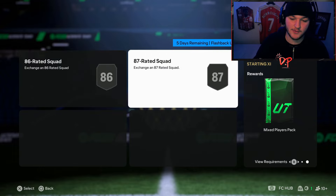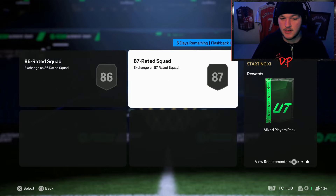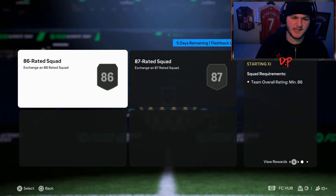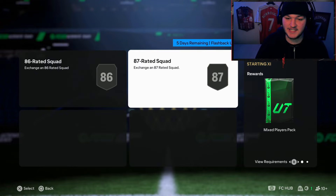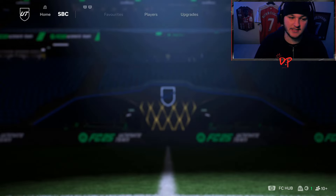The packs for it are really poor. I'm not saying this is an awful price for Alaba because this card might be good, but I don't understand why they've added this as an objective rather than just having an Alaba SBC. Maybe in their mind they think making it an objective will get people more engaged — many people will be thinking they're actually going to get a David Alaba before realizing they just have to complete an upgrade SBC. But no, it's an 86-rated and an 87-rated squad.